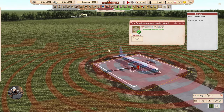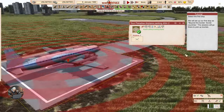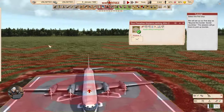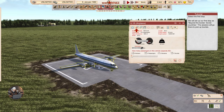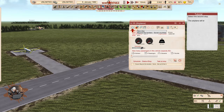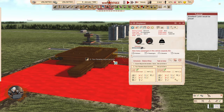The planes actually look super nice. Select the first stop — we'll set it as beyond the border Soviet countries so the airplane will go there to pick up tourists. The other stop should be the terminal. Lenin would be proud.